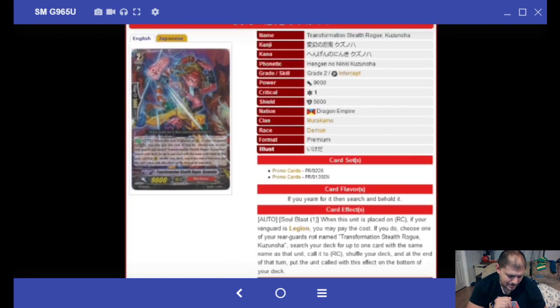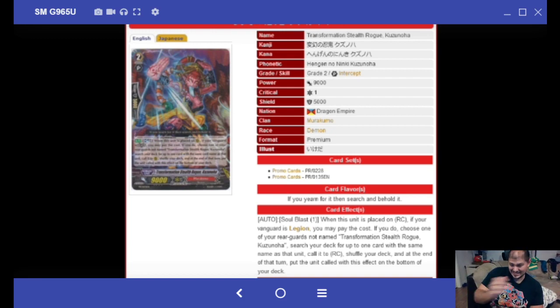Understanding Style World Kuzun: Soul Blast 1, when this unit is placed on the rear guard circle, if your Vanguard is Legion, choose one of your rear guards not named South Road, search your deck for one card with the same name as that unit, call it to rear guard, then at the end of turn put that unit at the bottom of deck. They want you to use the monkey G3 for extra draw power from Soul Blasting — it's like Or Bro Scarp but without wasting CB.